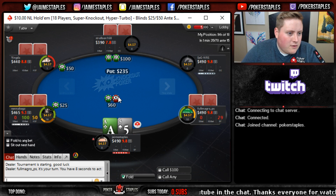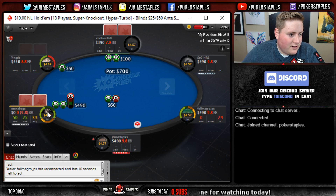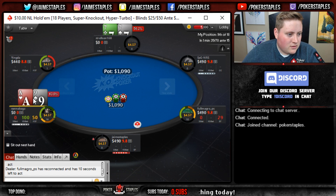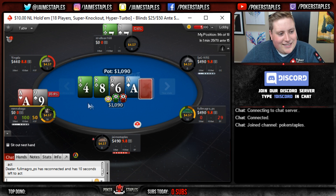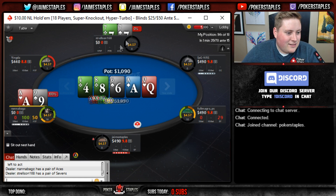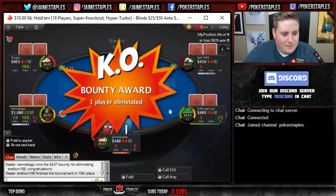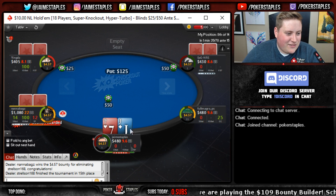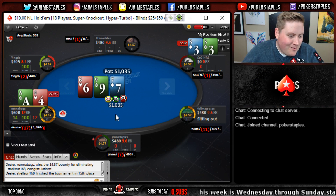I'll generally just focus on one but if we play two we'll have a backup. We have a friend of the channel here - Nana bags from Australia - it's all in and a call, not against Simmons. We have a flip first hand, that's an ace on the turn. Friend of the channel picks up a knockout - GG to this person.